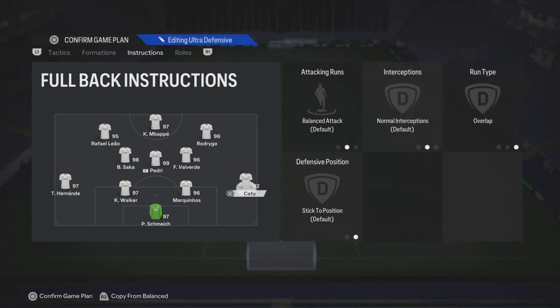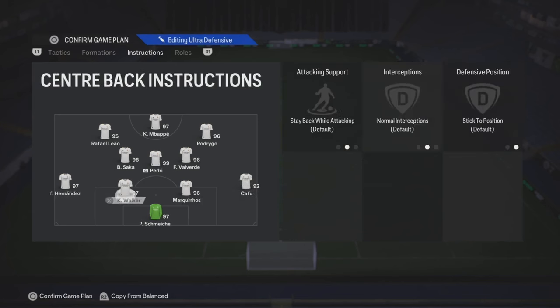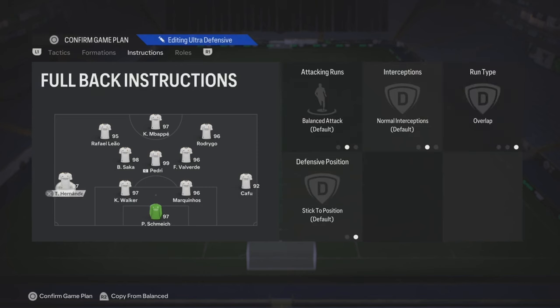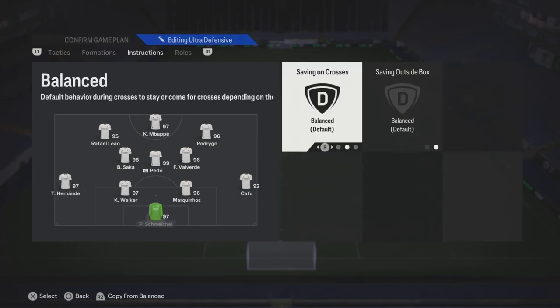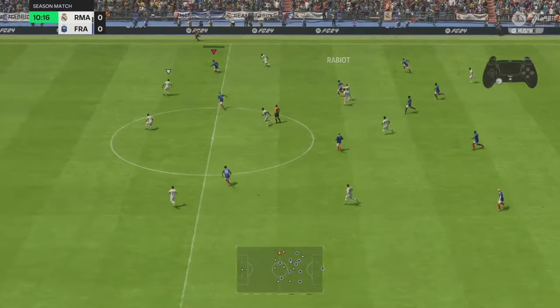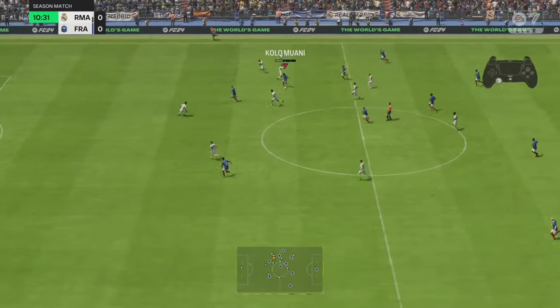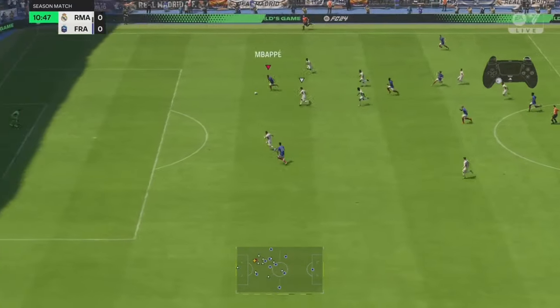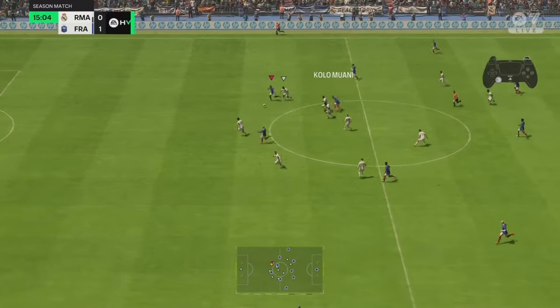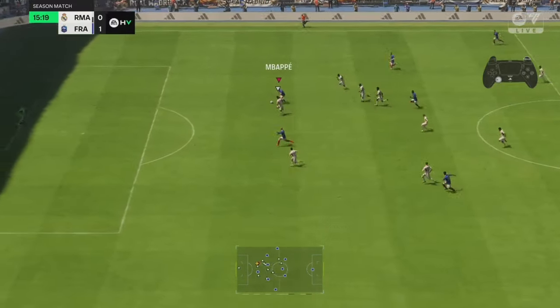Fullbacks gonna overlap, so you gonna create triangles all around the pitch. It's gonna help with the link-up play from your center mid to your left forward to your striker. That's how it's gonna play in game - threading it through. Excellent position taken up by Mbappe; the AI is gonna spot that space to make that run.